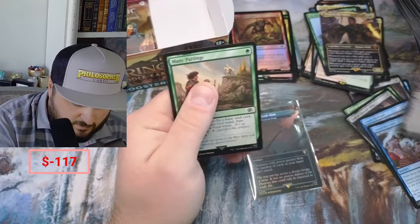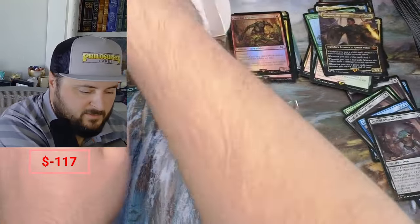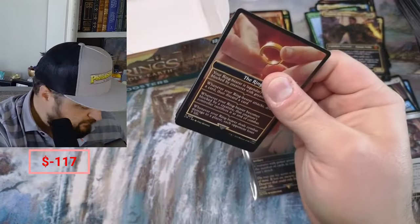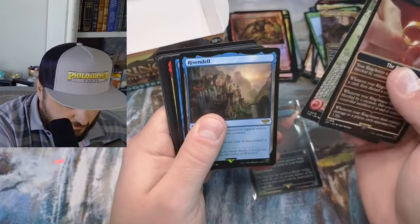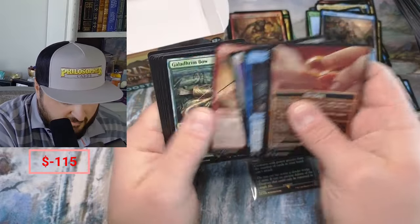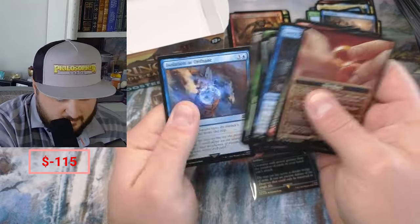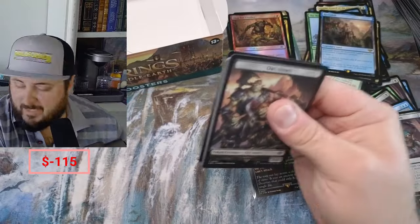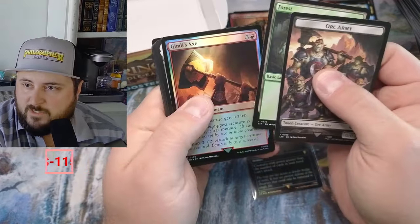Pippin Troll, Many Partings — I don't know, is that doing well these days? Might be. Rivendell again — we got two Rivendells in this box. Stern, one of every kind. We might be at half the value right now, especially with the Bridge.